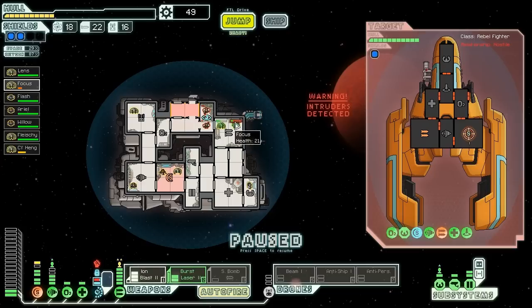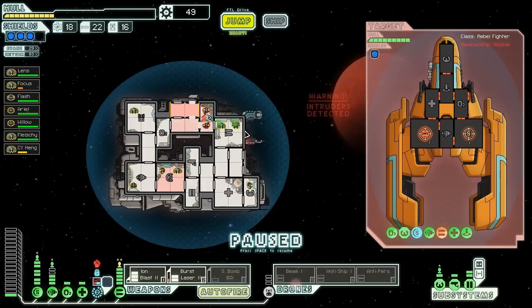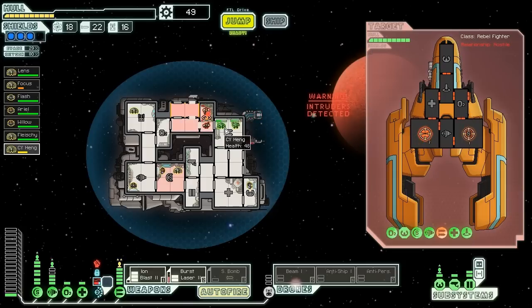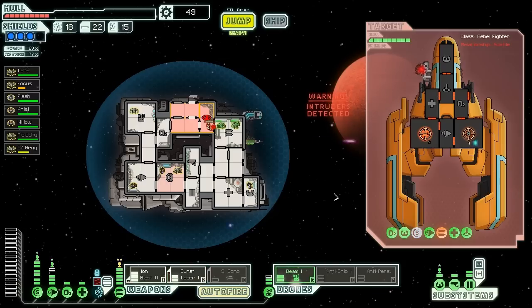Focus is on the right station. We're going to blast out those rockets before they hit us again. Down they go. Our cloaking device is likely going to be destroyed, but these guys are also going to start suffocating. We're going to burst laser them in the weapons again because they have them back online, and we're going to activate our beam drone since our cloak is now empty. Their weapons are offline — very nice, down they go. Let's heal up and then fix the cloak.